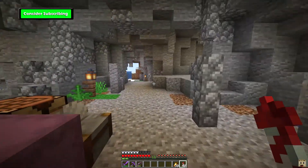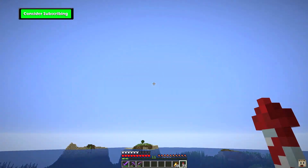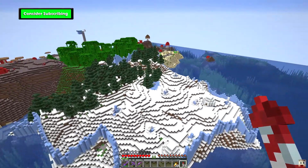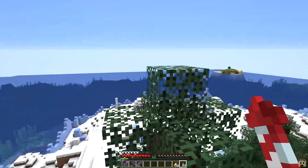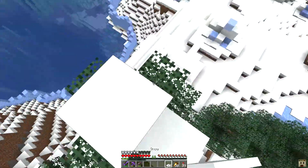But there is one thing that I forgot to do, and I don't know how I forgot to do it. I really don't. I should have known this — I knew it before I started. But for some reason I just didn't do it. So what we need to do is take some snow layers and put them on top of the trees.